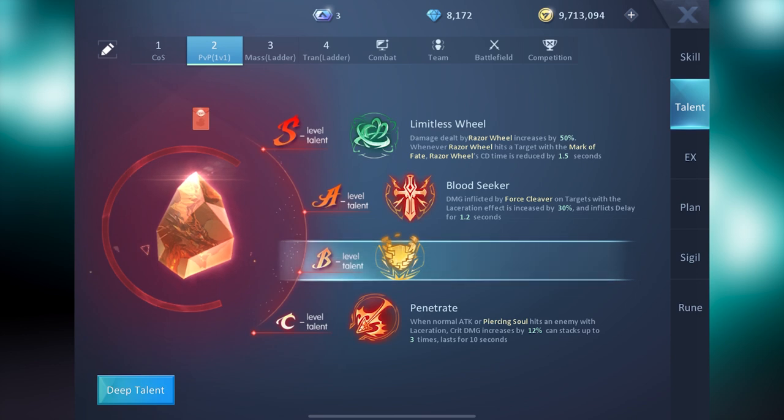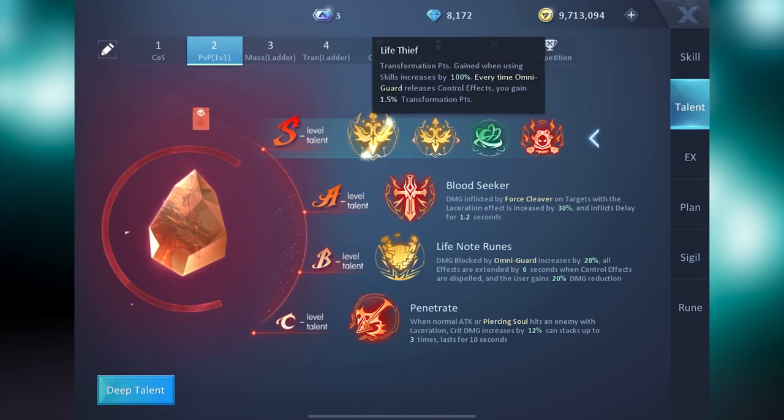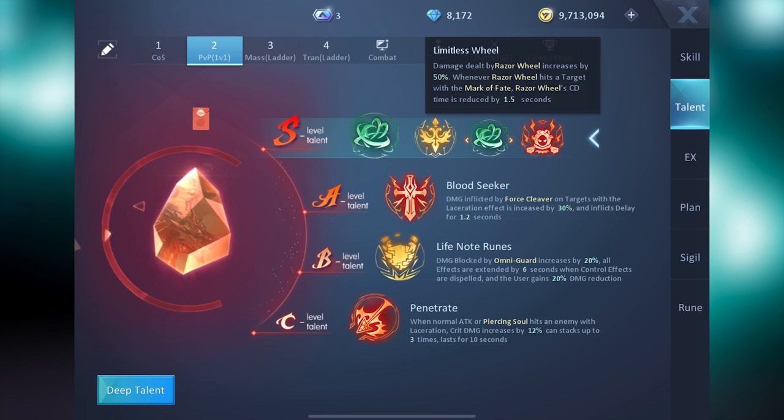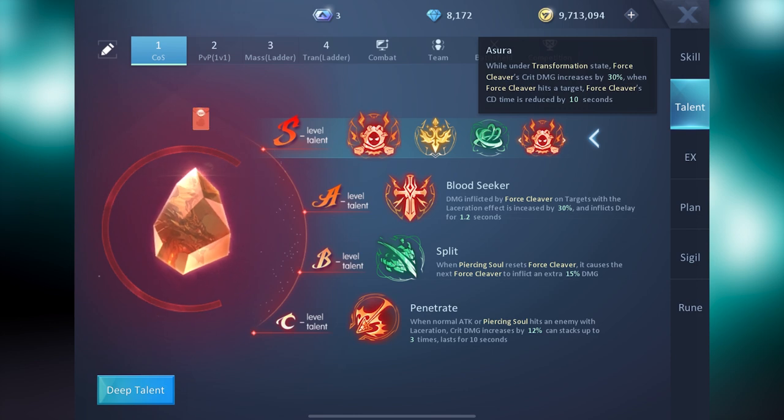For the S Talent, we favor Limitless Wheel over any other talent for PvP. The opposing talents relate to Transformation, which we believe is not equally effective since the Transformation State's duration is not long enough to make a huge difference to your damage output, and it requires a lot to charge, making it highly inefficient for PvP. However, for PvE, we favor Asura over Limitless Wheel since you can charge up for 2 or 3 minutes before events such as Clash of Swords, giving you enough time to activate Transformation State once or twice in a single run.